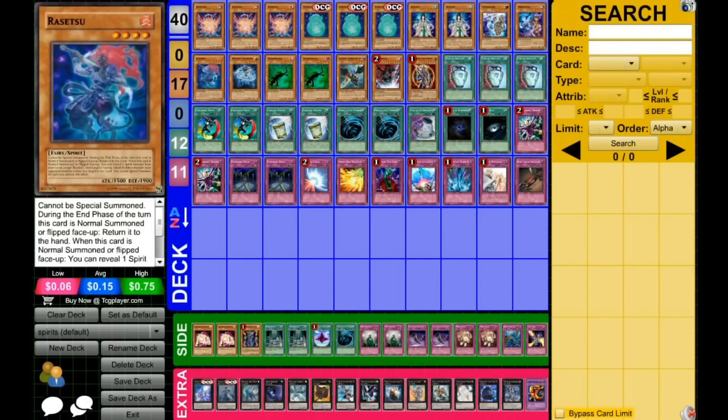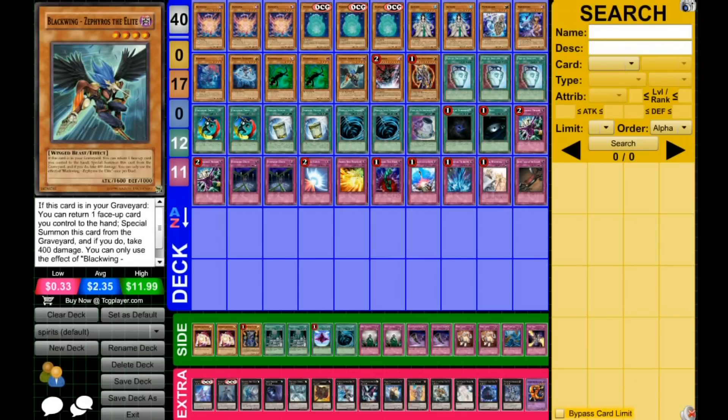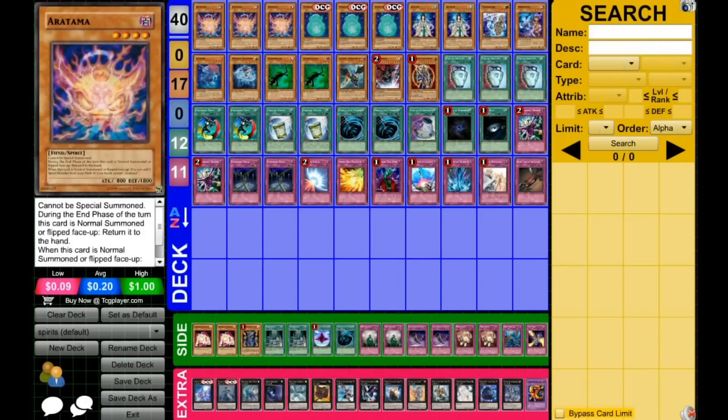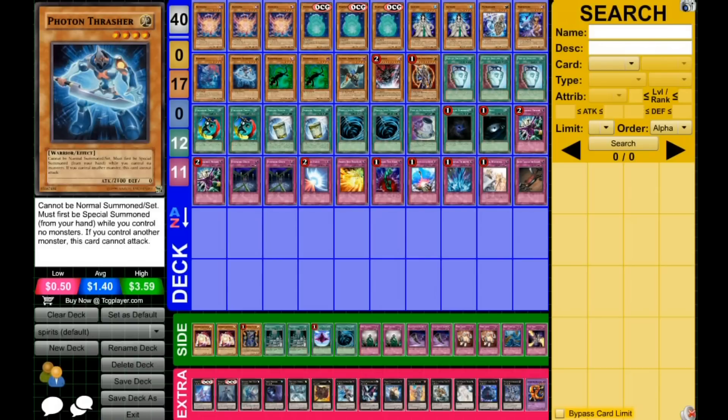1 Throton Thrasher, 2 Kage Tokage, and 1 Blackwing Zephyros the Elite. These are monsters that you can get on the field so that you can pull off the combo with Arutama and Nigatama and another level 4 monster on the field, so that you can end up drawing some cards.